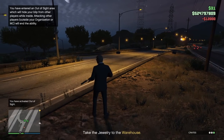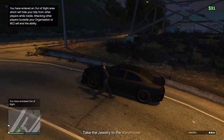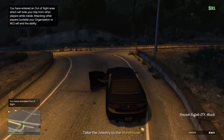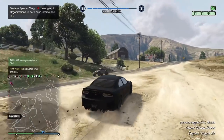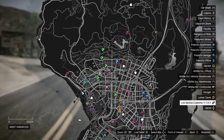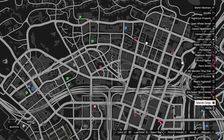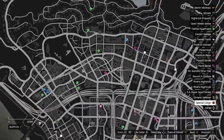Even for general cargo, I did a 3-crate cargo mission, and when all the crates were publicly visible I started the ability up, and my friend could still see the crates on the map, so it doesn't hide special cargo either. The same thing happened with his crate mission — his dot disappeared but I could still see the cargo blinking and moving around the map. Ghost Organization takes the cake there too because it not only takes you off the map but also hides your cargo.